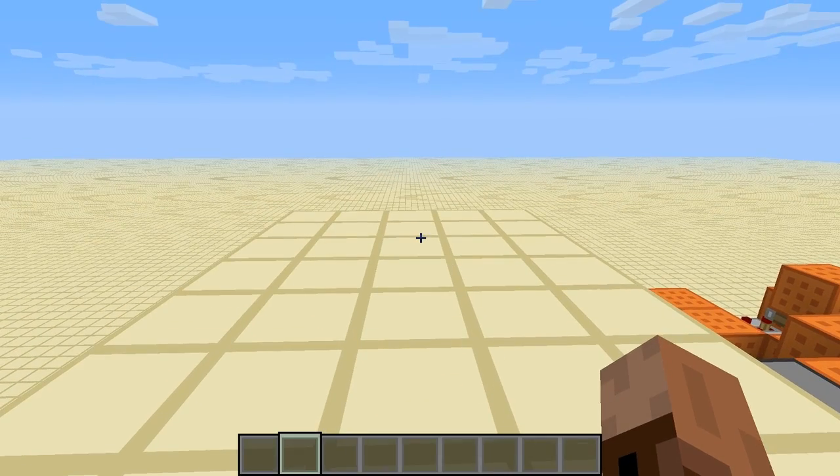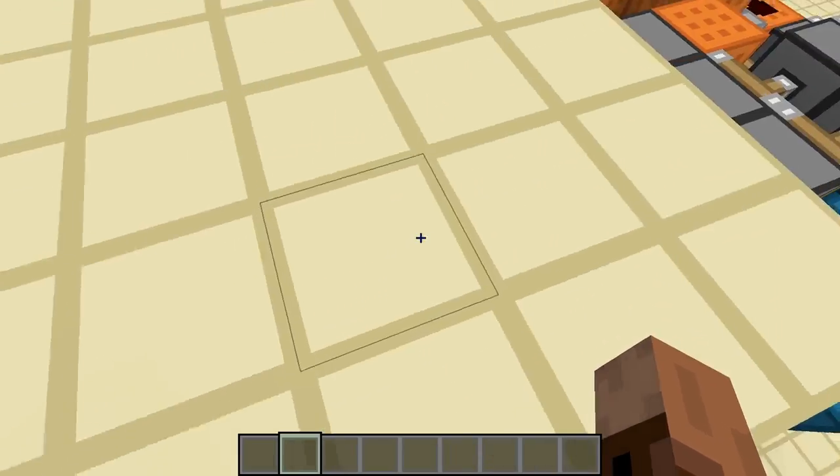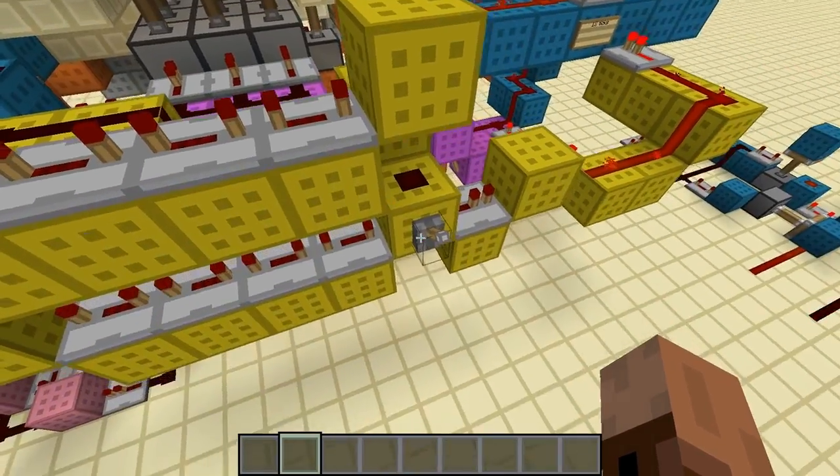Hey guys, Bussy Q here, and I am back with another Minecraft Redstone video. Today what I'm going to be showing you is a three-wide hidden staircase, and here's how it works.